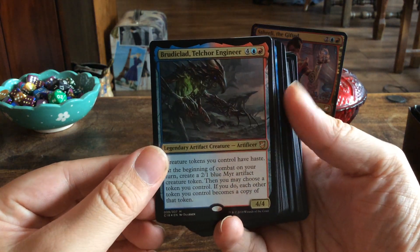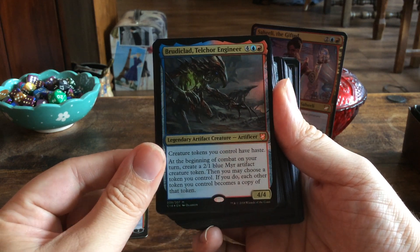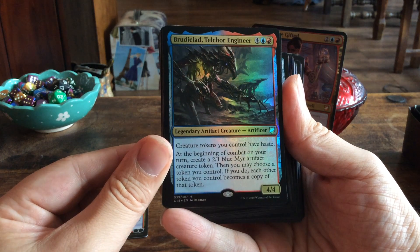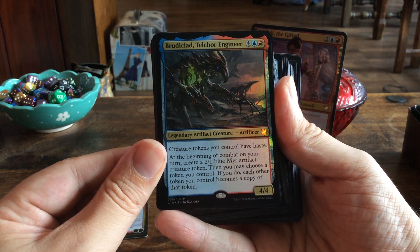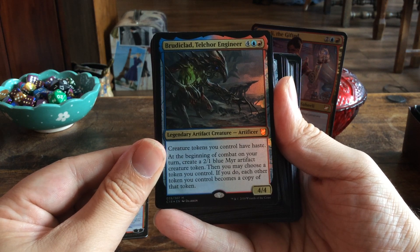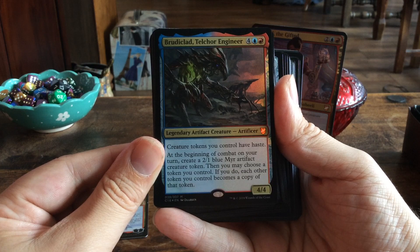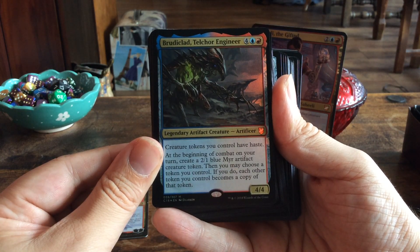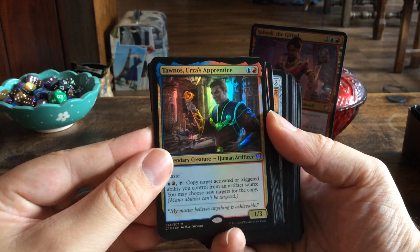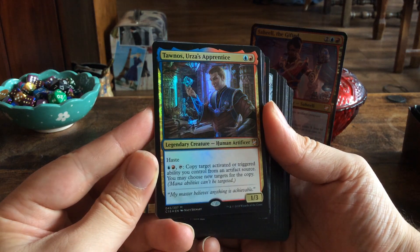We get Brudiclad, Telchor Engineer, which is new as well. For six mana we get a 4/4 legendary creature. Creature tokens you control have haste. At the beginning of combat on your turn, create a 2/1 blue Mirror artifact creature token. Then you may choose a token you control; if you do, each other token you control becomes a copy of that token. Very nice.